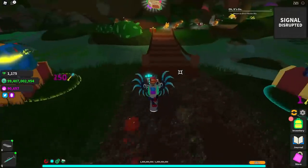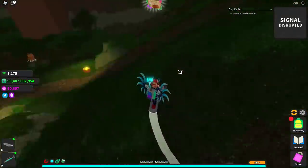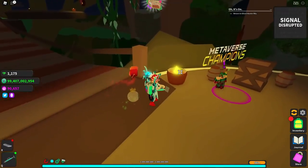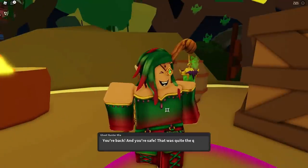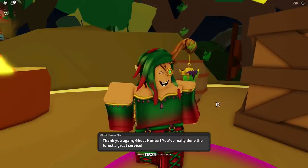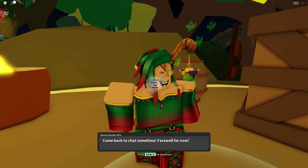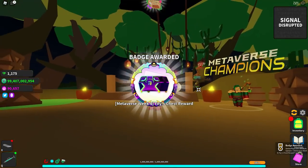You go back through the teleporter and all you have to do is go back up and talk to Mia one more time. We come up here and talk to this NPC. Now that you've done all the missions, they're going to say you're back, good job. As one of your rewards, you can see Faye Yoshida's mystery crate. You've got Faye's chest, and you will get a badge on the bottom right-hand corner of the screen.